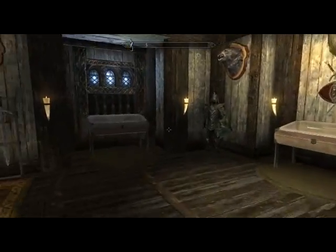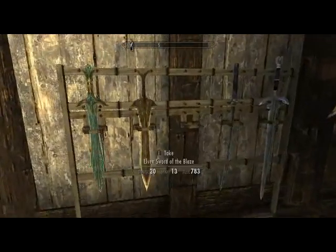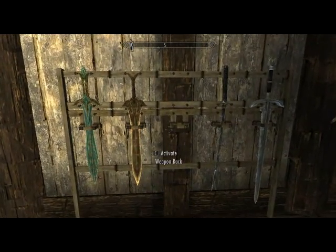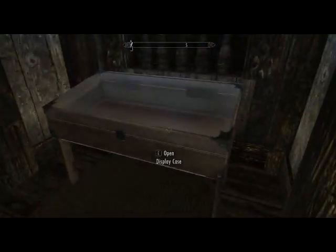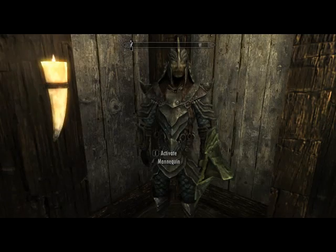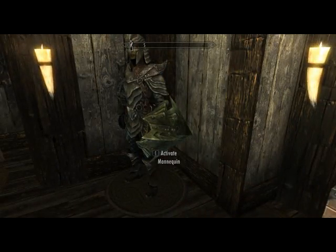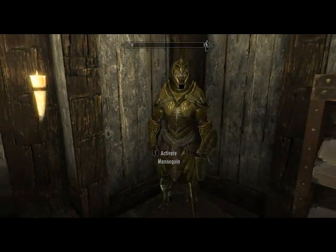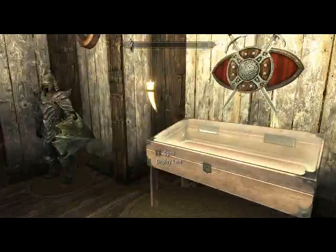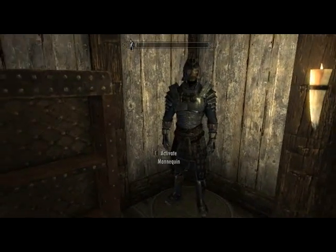Some warriors might want to enchant their own weapons. Lots of cupboard space. Go upstairs and this is why it's a good warrior house — you've got no less than three mannequins. Three mannequins, and one massive weapon rack which I'm using. Plus display cases. That there is orc armor, a full set. This here is the Elven armor, a full set. And here is the blade armor, a full set.